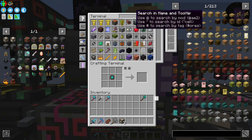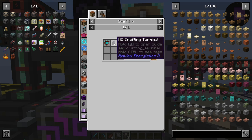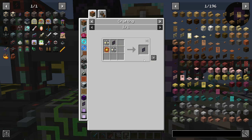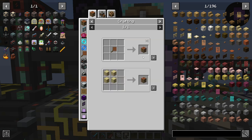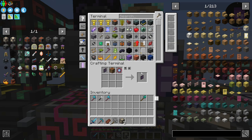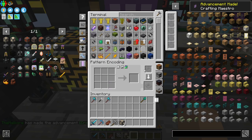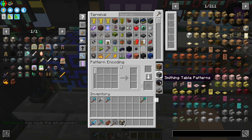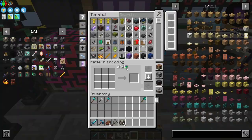Let's see here. Next thing we need is a pattern terminal. So here we've got a terminal to turn this terminal into a crafting terminal. Alright, so we've got the crafting terminal. Now we've got the pattern encoding terminal. So now we can actually get into making patterns down here — it can be crafting, processing, smithing patterns, and stone cutting patterns. So it saves us a lot of issues here shortly.